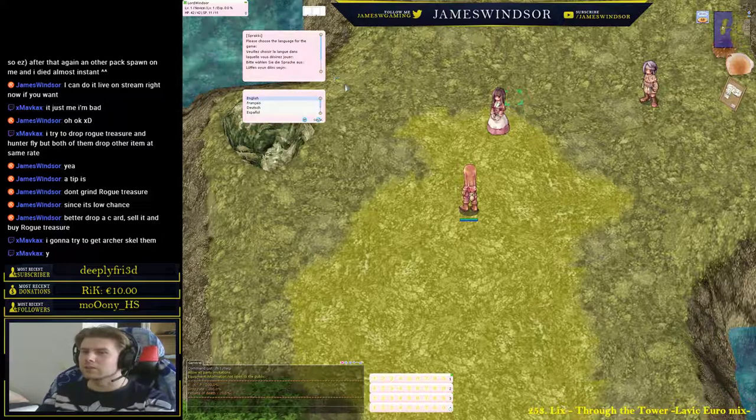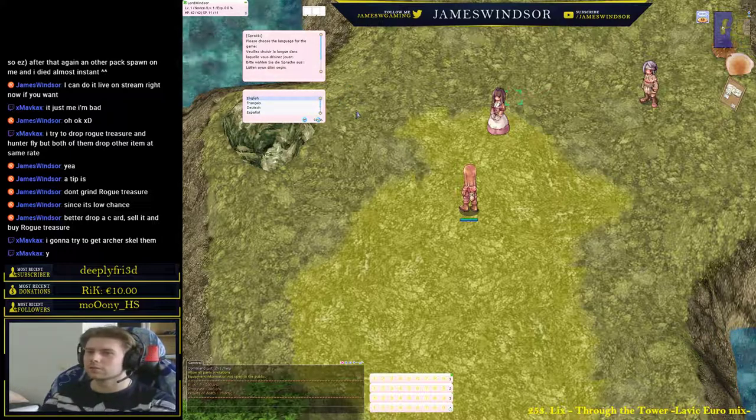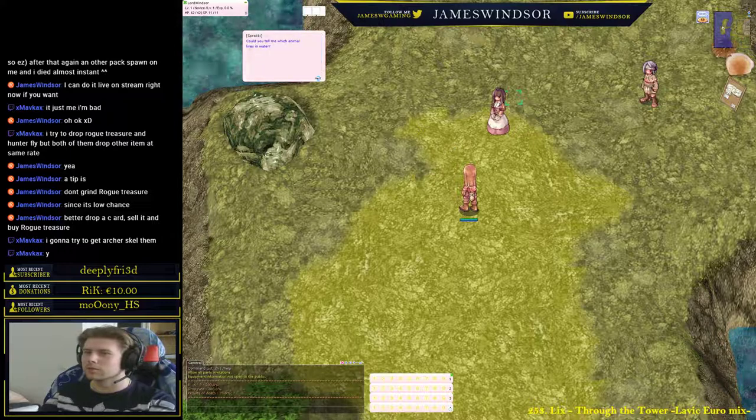Here you can pick the language. We have Italian, Turkish, Español, Deutsch, François, and English. We'll choose English since I don't speak any of the others.